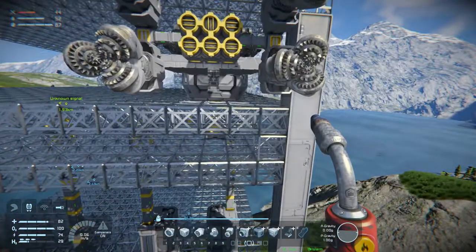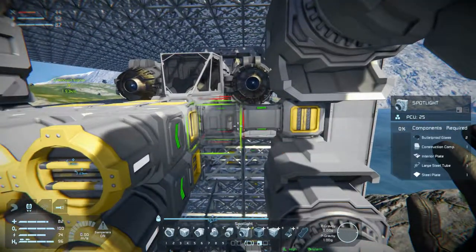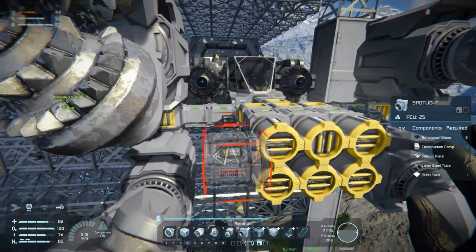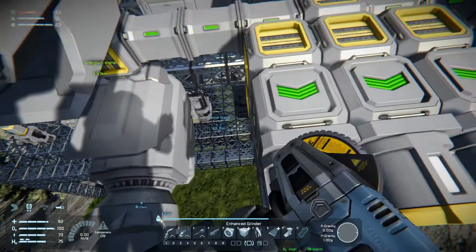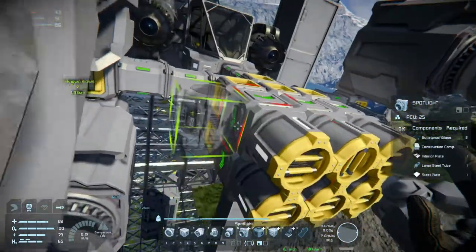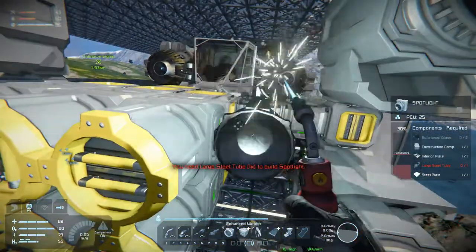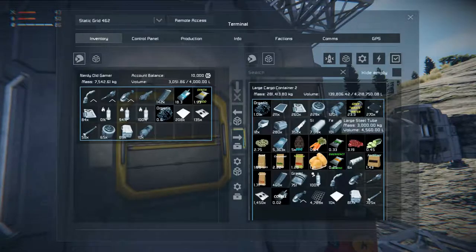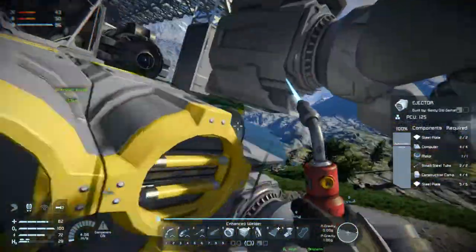Let's go get some more construction components. Construction components — that should be enough. Then I want some spotlights. I think we'll place a spotlight here on the side like that. So we can see what we're doing. We're gonna need some large steel tubes and some bulletproof glass. We have some large steel tubes and we have some bulletproof glass.